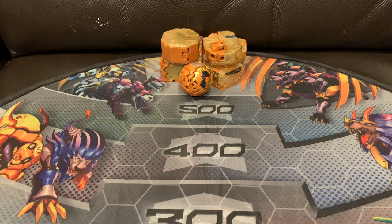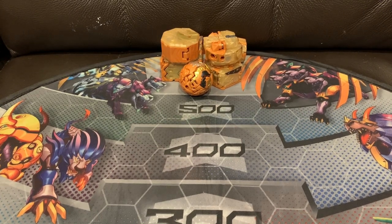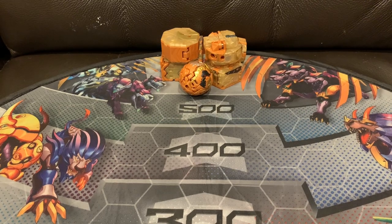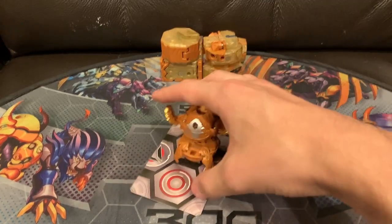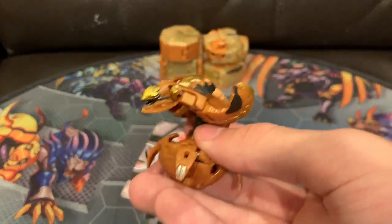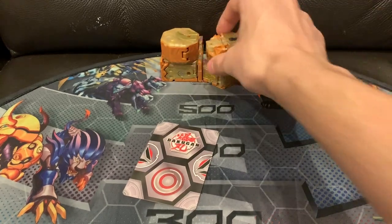Now we're going to take a look at the Geogon and Bakugan. There's nothing special done with them like with Geoforge Dragonoid — the Villoc is just the regular Villoc you get from a single pack. The Geogons are pretty sure just regular Aurelis versions, though they are exclusive to this pack. You can buy Villoc anywhere. Let's start taking a look at all of them — Villoc, Core Villoc.